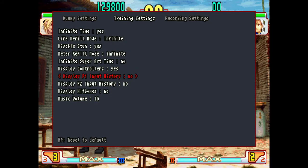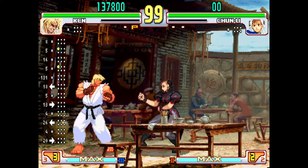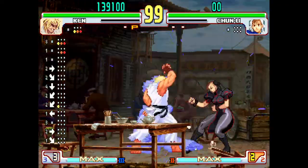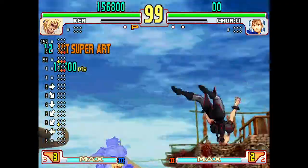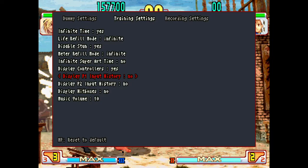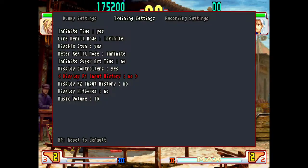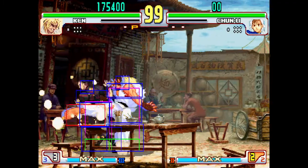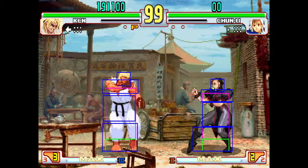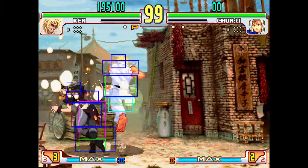You can also set it to count your frames — like the last frame you pressed and how many frames it's taking you to press another input. If you want to see the buttons you're pressing, go ahead and show the Input History. I usually turn it off because it gets annoying, but I'm showing you all the options. There's also Display Hitboxes if you want to see how hitboxes work.